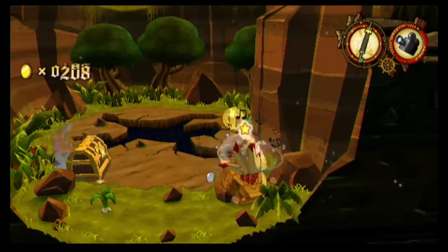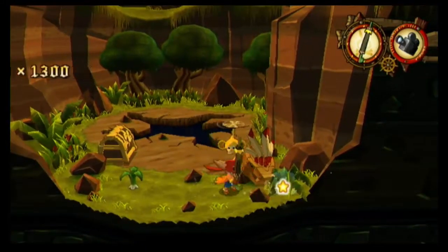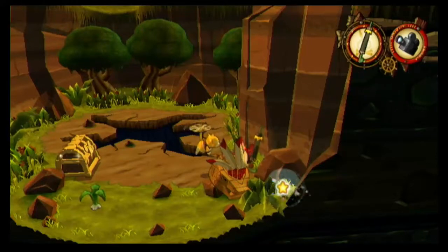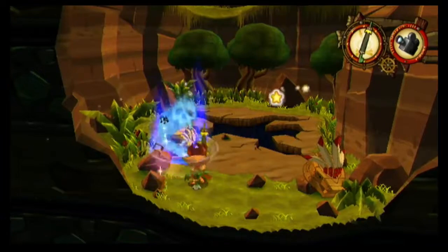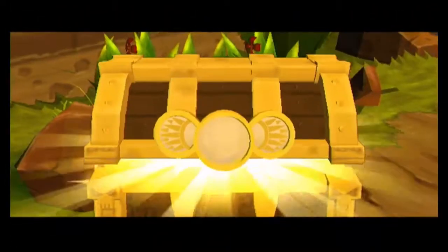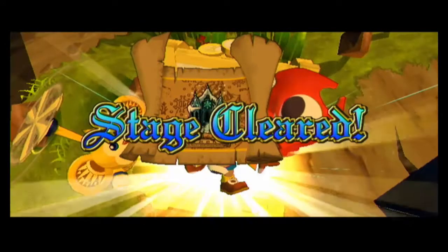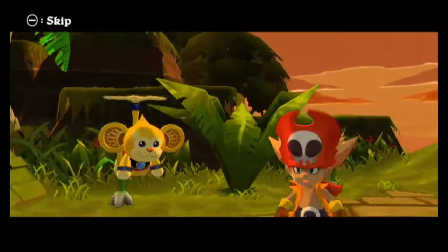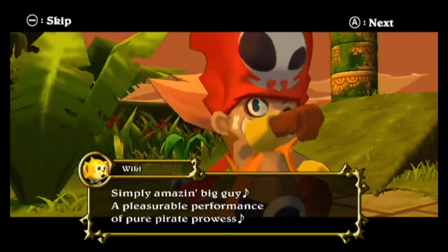Sadly enough, we didn't get all the Harama Q from this level. But that just gave us a load of money, which is always good. Are there any other places where we can get money? Looks like there's a little sparkle over here — no. So now we just have to open the chest. And there we go. And instead of getting a piece of Barbaros, we get a map. It looks like we're one step closer to the legendary ship. Simply amazing, big guy — a pleasurable performance of pure pirate prowess.